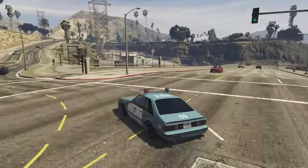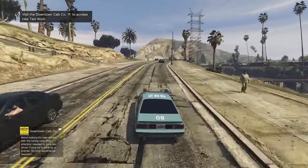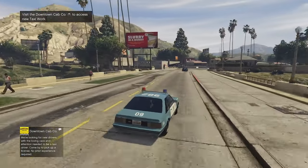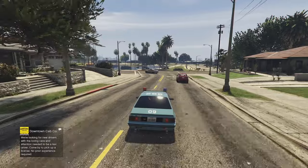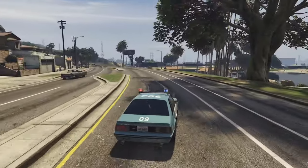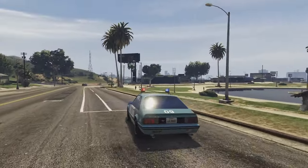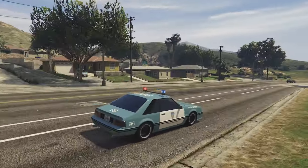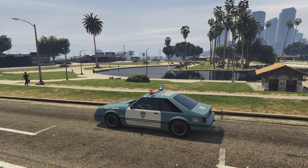It handles quite nicely as well. Obviously it's a muscle car sports car so it feels quite tight when you steer left and right — it actually goes where you point it, which some of the other muscle cars don't do. The lights do work: the lollipop lights go, the rear lights flash, though the front lights don't flash. The rear and top lollipop lights do work, and of course the siren works too — so that's pretty cool.